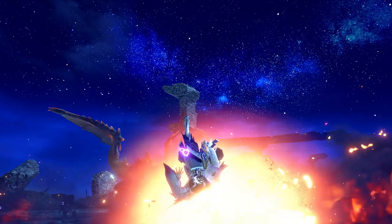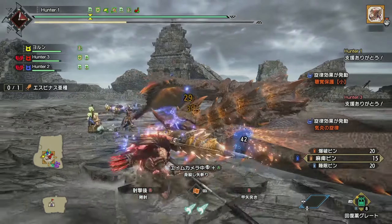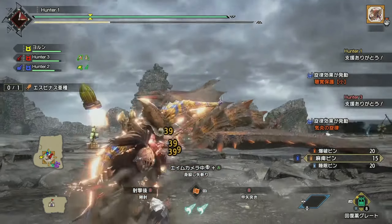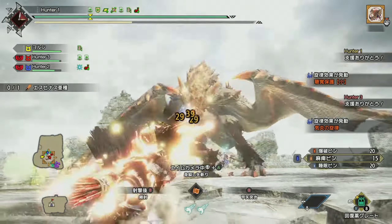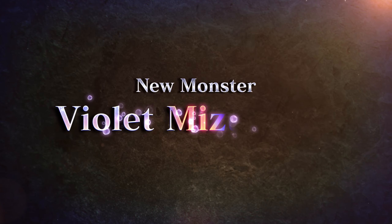As we know, we're getting Flaming Espinas in the Forlorn Arena. Don't have to talk about this too much since it was the first teased monster. However, there has been new gameplay from TGS from various attendees, so if you want to see a full hunt, you can check out a link to a video of a full hunt against it in the pinned comment.